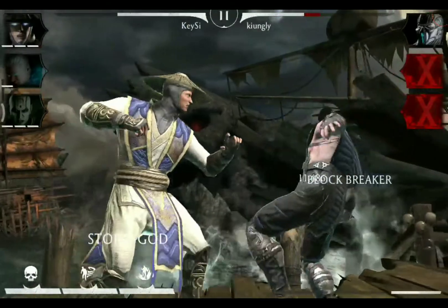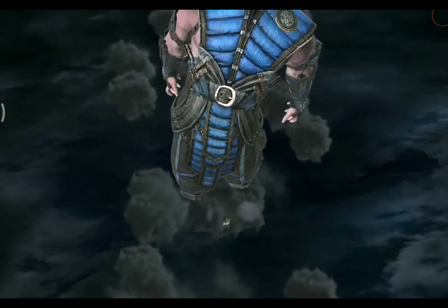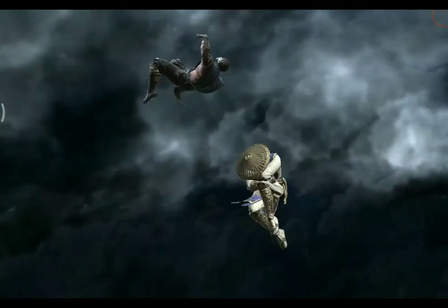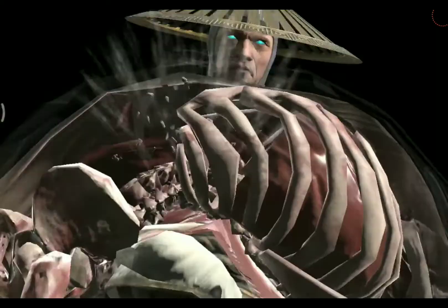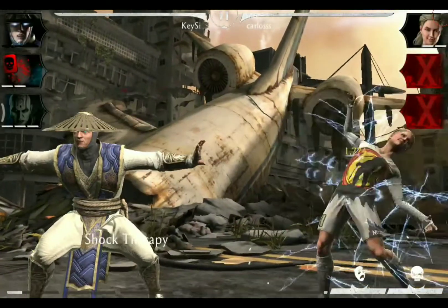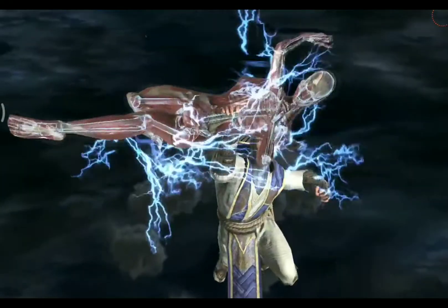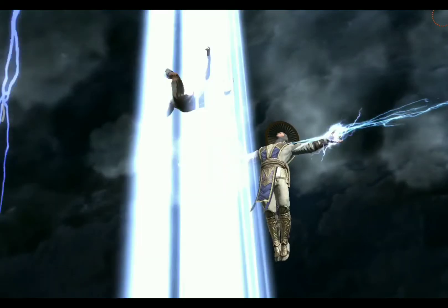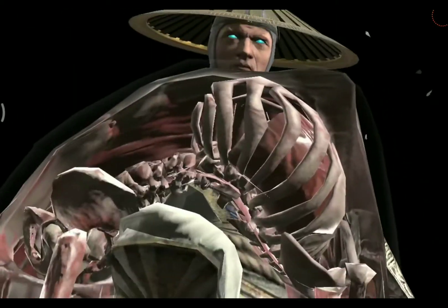His X-Ray is called Storm God and is identical with all the Raiden characters except for MK11 Raiden who has a Fatal Blow. But as with all Raiden characters, the special three so to speak has the power generation effect tied to it, which means that you can power up a lot faster when using any kinds of attacks afterwards.